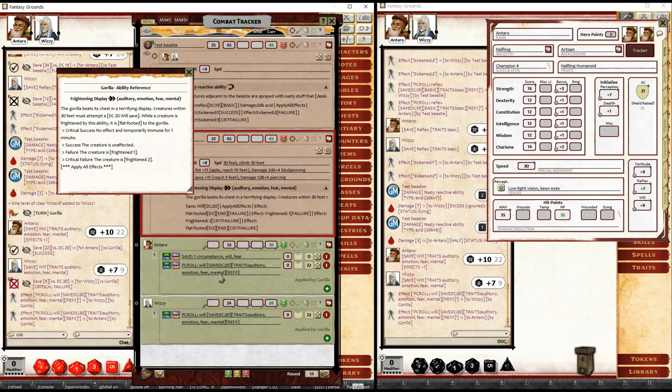It includes various traits applicable to that saving throw. If it was a basic saving throw, it would tag it with 'basic' as well. The 'REF 1' is reference 1, used by the system in the background to tie it all together — I may rename 'ref' to avoid confusion with reflex. The system is now waiting for each of these characters to make a will save.